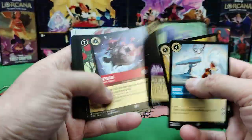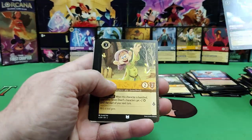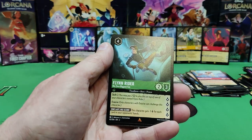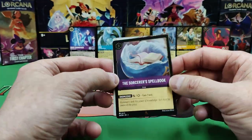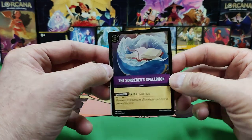Last pack — Rise of the Floodborn last pack magic, let's go! Boba the Boop. Will we get there? Pinocchio uncommon, Dopey, Judy Hopps, Flynn Rider rare, Pinocchio rare. Although not an enchanted card, this foil should be worth a little bit.